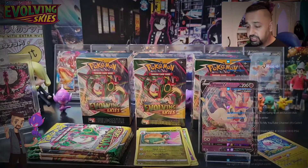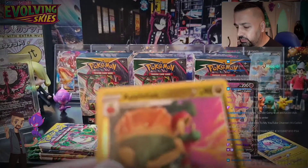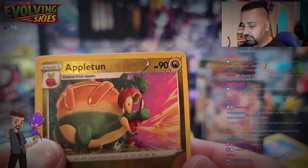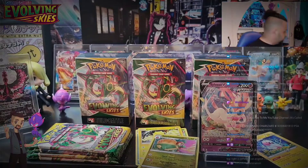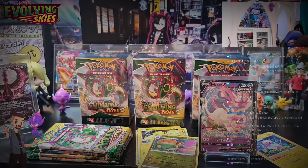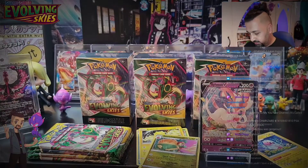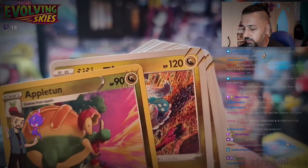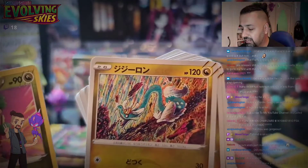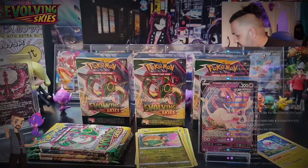Did I notice the dragon mark on the top right of English cards is different? Yes, let's have a look. That is a lot more subtle and not as nice as the Japanese cards. Here's the comparison — the Japanese version looks like the card's been clawed at the corner, which looks so much better. Well spotted indeed!